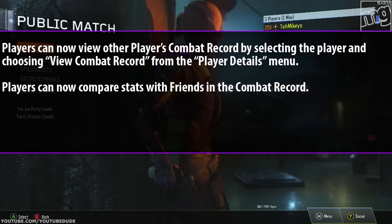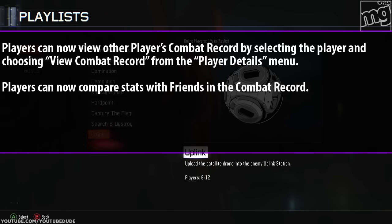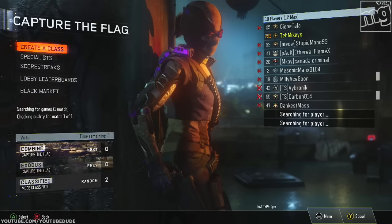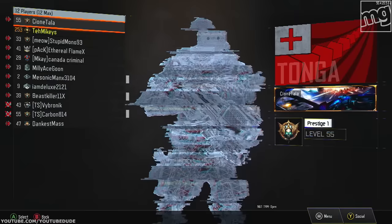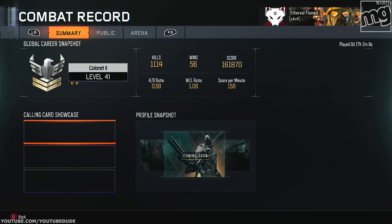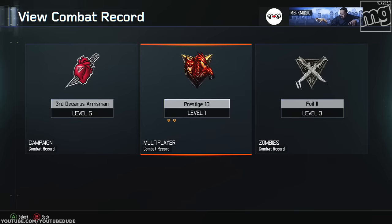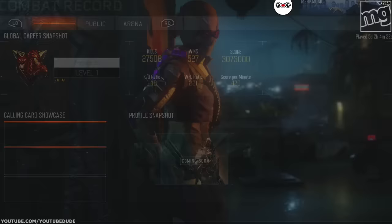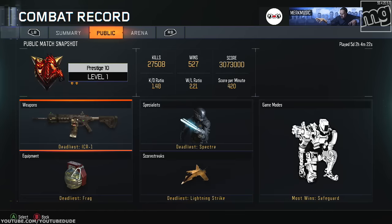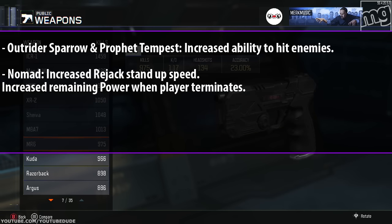For combat record, players can now view other players' combat records by selecting the player and choosing 'View Combat Record.' You can do this in a public lobby — just go down the list, click on their name, and view their combat record. It's very much like the older Black Ops. If you add someone on the same system — like your favorite YouTuber or streamer — you can click their name and view their combat record. It doesn't seem to have all the full details but you get to see their KD and other stats.